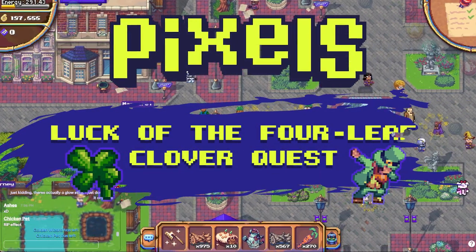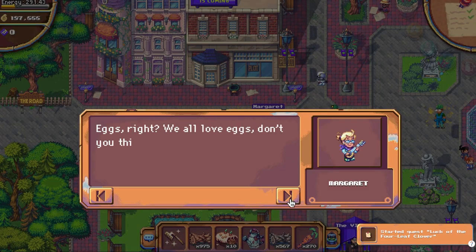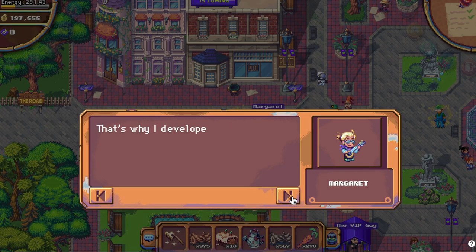Hey everyone, welcome back. Pixels just released a page 10 update today, which includes a new limited time quest called Luck of the Four Leaf Clover.